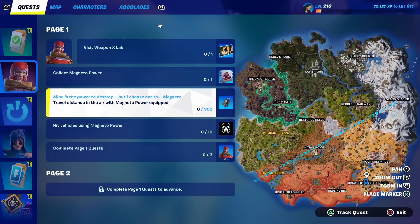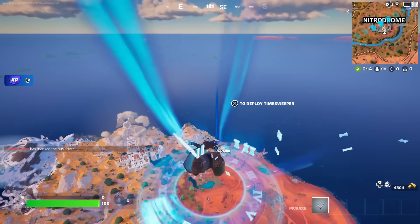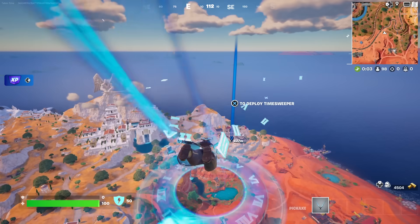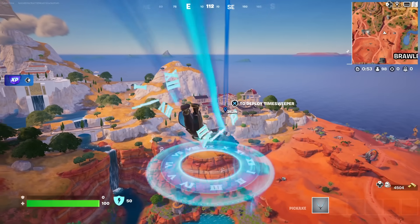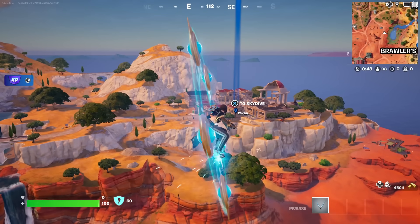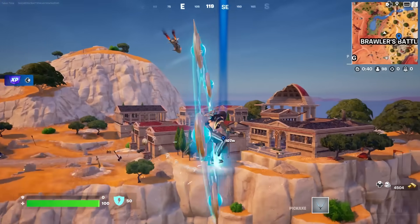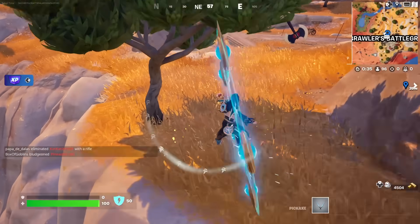Then we just have to hit vehicles and travel distance - that's it for page one. Hopefully not a lot of people realize you can buy it down here, but it does show right where to go when you go to collect it. He spawns in the northern area so you've got to be pretty quick unless nobody else comes here. Look at all these people - holy smokes. He also sells shockwaves so I might be able to grab it and run, but this is risky - it's like Risky Reels all over again. I'll grab a weapon just in case.